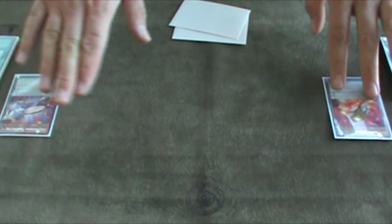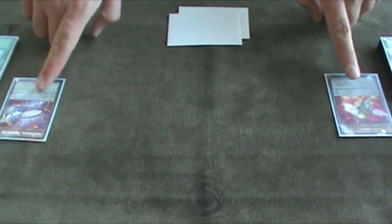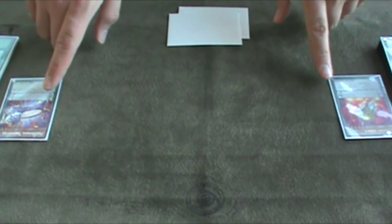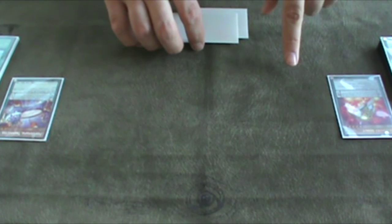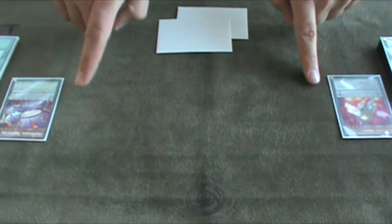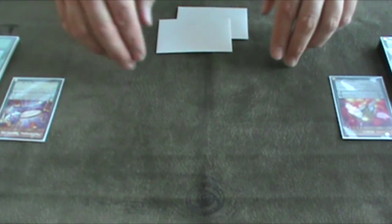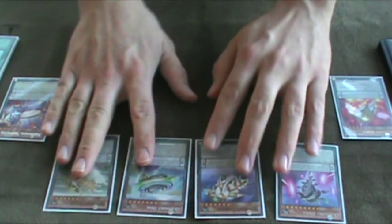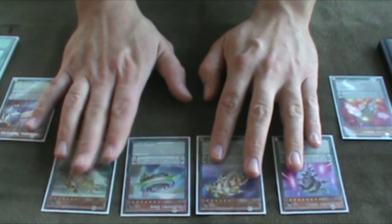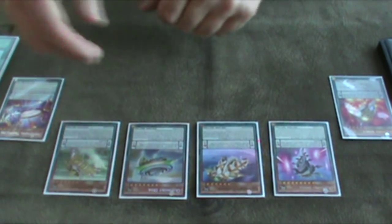I have two in my hand. During your main phase one or two, you can perform a pendulum summon. You check the scale numbers — this is a four, this is a nine. Whatever the scale numbers are, you can special summon monsters from your hand or face up in your extra deck that have levels between the two numbers. They cannot include the two numbers themselves. So with a four and a nine, I can special summon anything from level five to eight. It's one inherent special summon of multiple monsters at the same time.